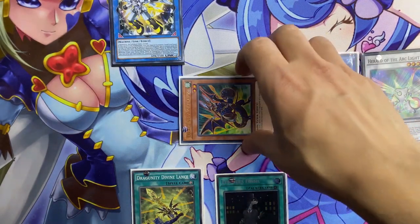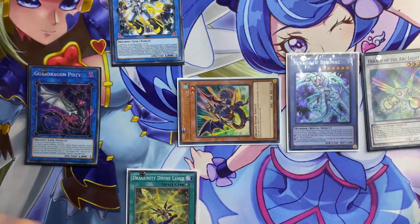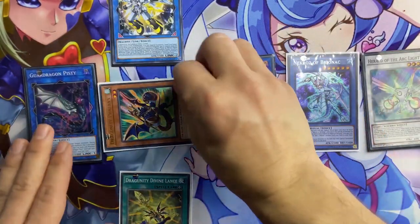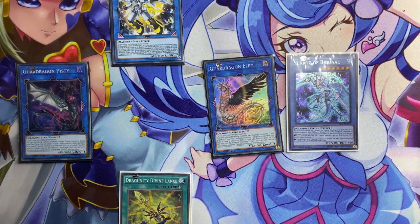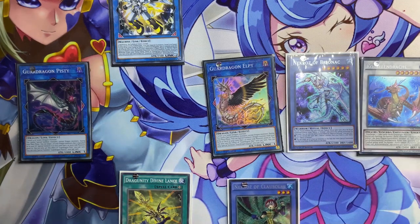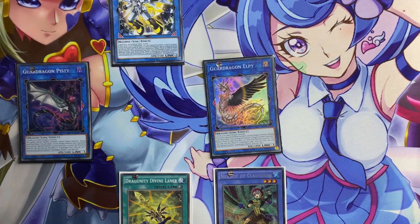Next step, we use Phalanx to special summon Piste from the deck. Then using Dino Fossil you can special summon Phalanx again from the graveyard or field, then special summon Piste. Piste banishes Phalanx — with the effect of Piste we can special summon Phalanx back because it was banished. Then using Phalanx and Herald we can special summon Coral Dragon. With the effect of Piste we can search for Clausolas.